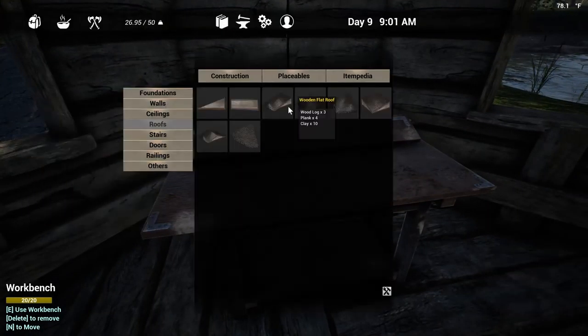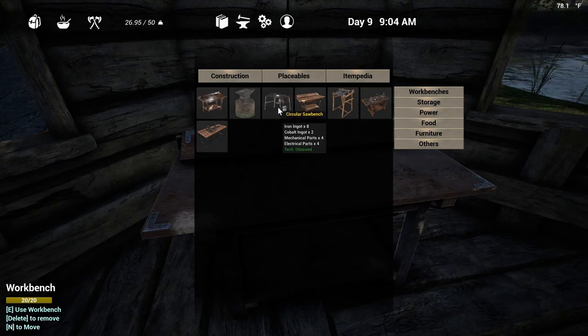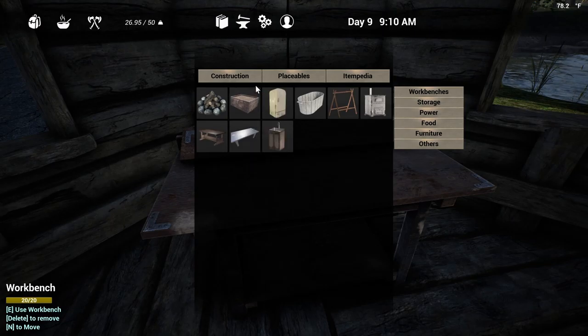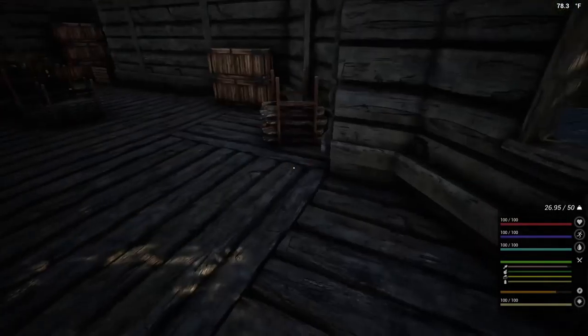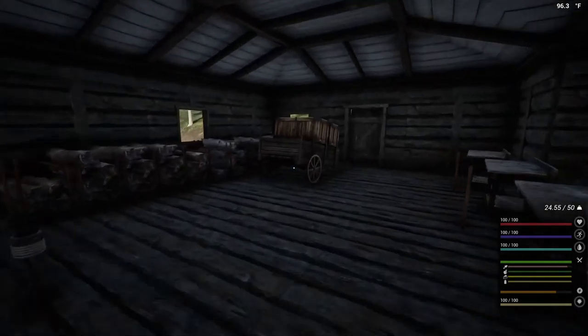Let's see what we can build. Placeables — I want the advanced one, but I need copper ingots, which I do not have yet. Chemistry table — I do have two glass. Not sure exactly what the chemistry table is going to do for us. Butcher table, food prep table. The advanced workbench — because that'll let me make metal tools and stuff. We've got to get these other containers emptied out so we have a place to grab stuff.